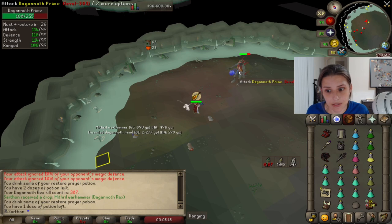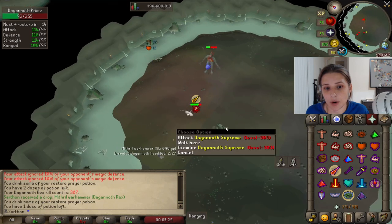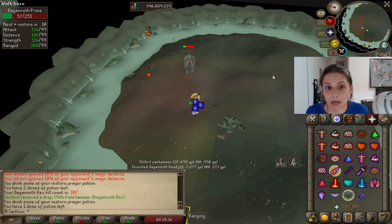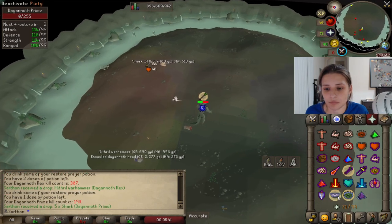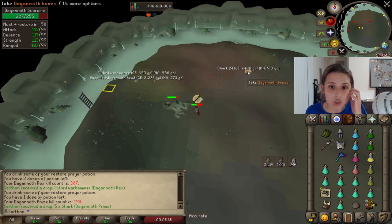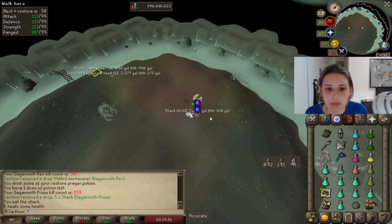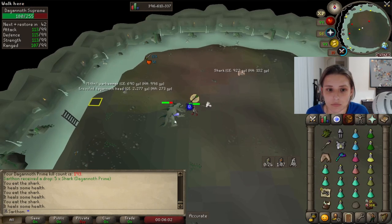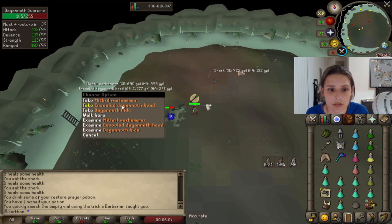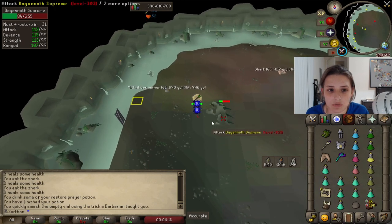Inventory space tends to be a big problem. In six seconds Supreme is coming up, so I'm going to put on Rigour to try to kill this guy faster. The worst situation you can be in is having Prime and Supreme on you, because Supreme does pretty good damage. Now immediately I switch to the correct prayer. A five shark drop — they do drop food. But you really don't want to spend time eating it because you want to focus on doing damage to stay in the loop. I can pick up this ensouled Dagenoth head — good DPS gives you more time to manage your inventory and pick up loot.